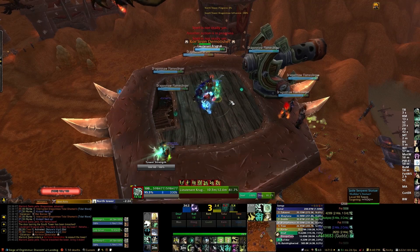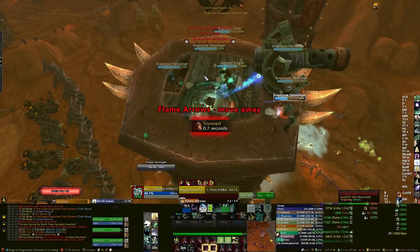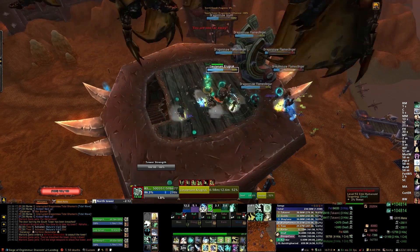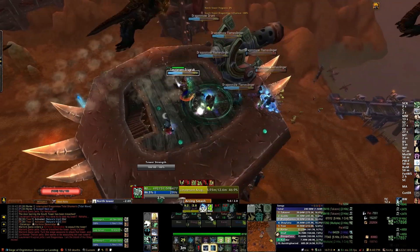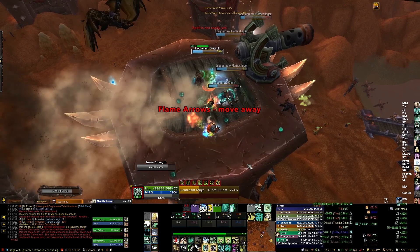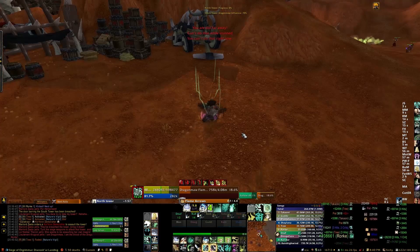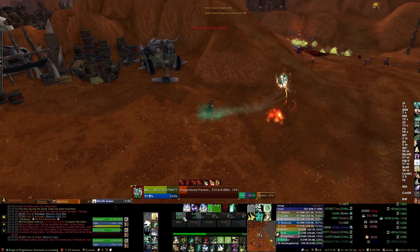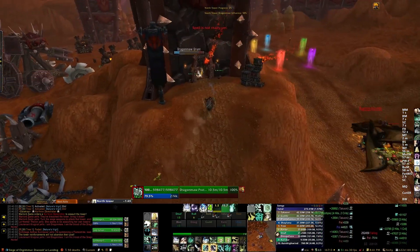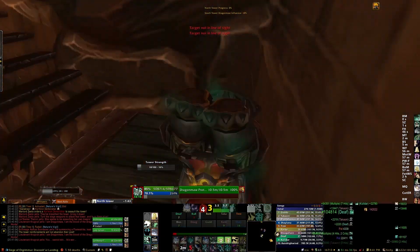The basic idea is to stay in the center with those creatures while your DPS kill off the flame slingers on the sides — you can't really get threat on them, so don't bother. The main thing to watch for up here is the cone attack used by the lieutenants; when it hits you it'll knock you off the platform, so sidestep it. By being close to the center you can easily avoid this. You may also be stunned by the demolisher on the pathway — every time it shoots the tower it stuns players up there, so do your best to sidestep often so the cone doesn't hit you while stunned.